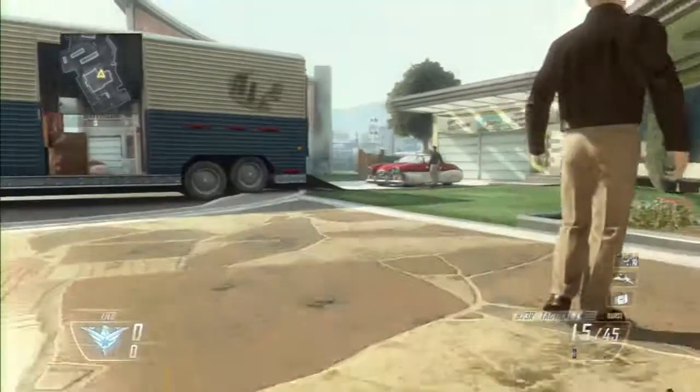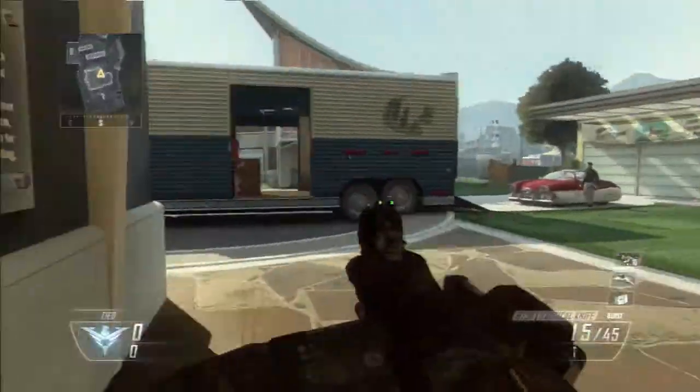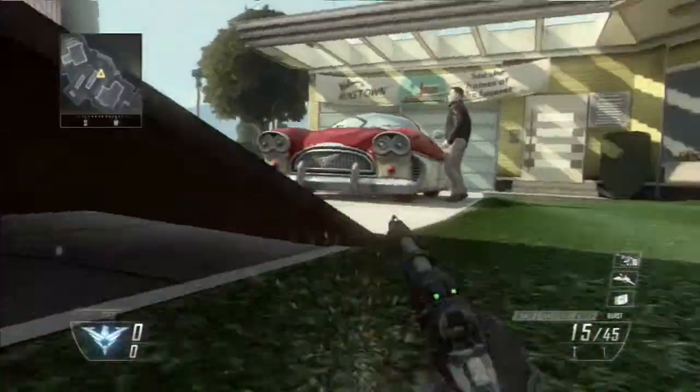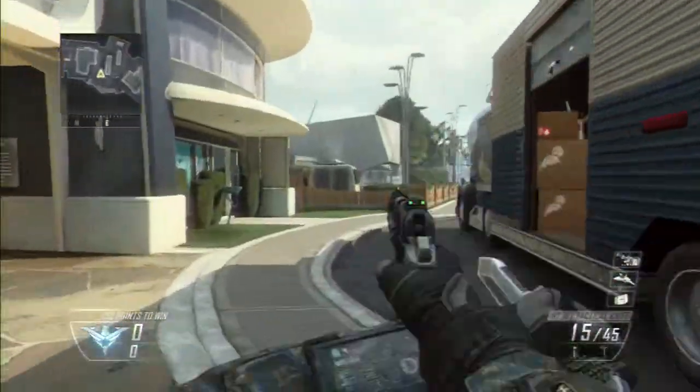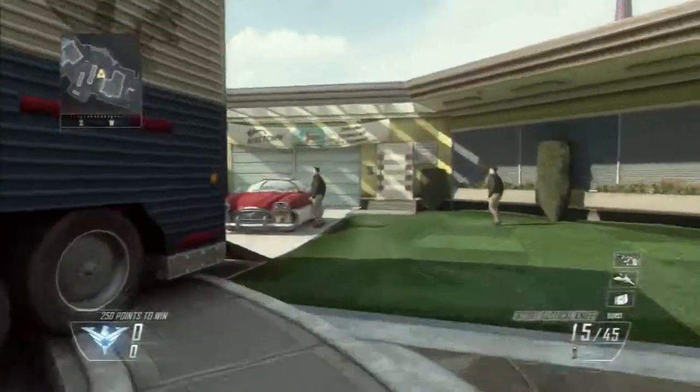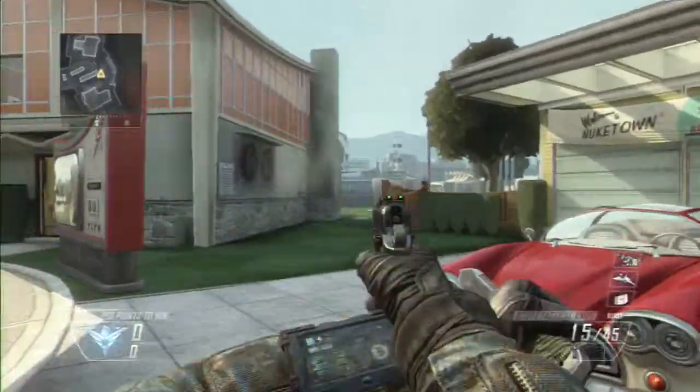Stick layout — default tactical, of course. When you're crouching and trying to go for a quickscope, you don't want to get hit. With tactical layout, you can just hold down your right thumbstick to crouch, instead of holding the circle button, which becomes your knife button.